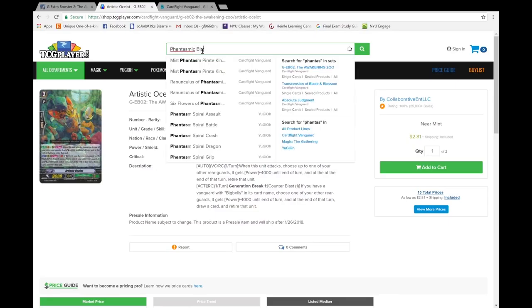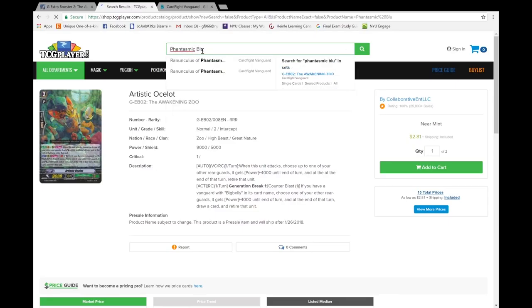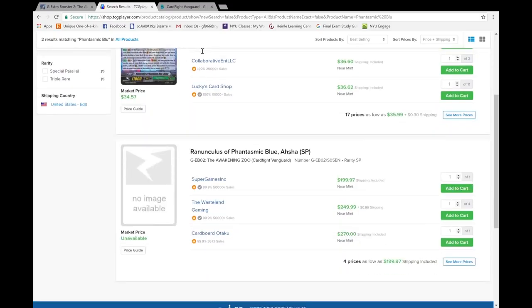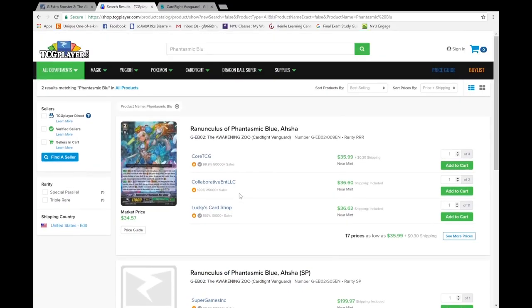Now we're on to Phantasmic Blue Asha, because Asha can never be cheap. $35 — yeah it might go a bit lower because we're still technically on sneak peek, but I think it's going to stay around this price just because that's how much Searing was on release for no reason, and Blue Wash is better even though it doesn't have Bloom. The SP is $200 to $250 to $270 if you pull that. If I pull this, my case split basically just bought itself.